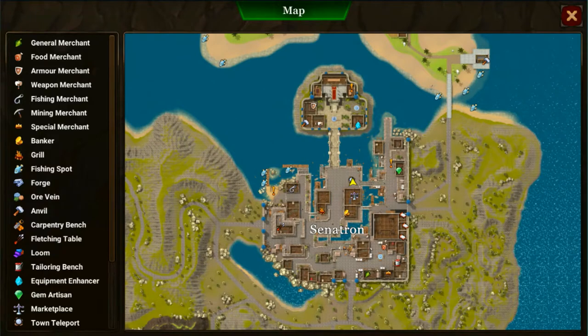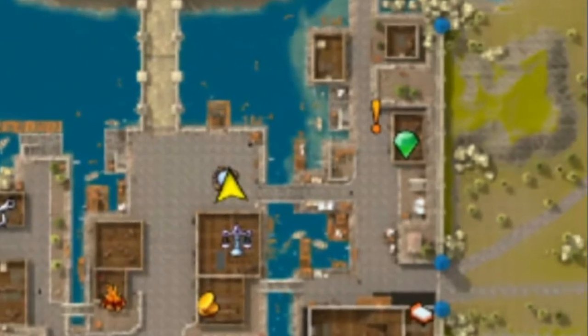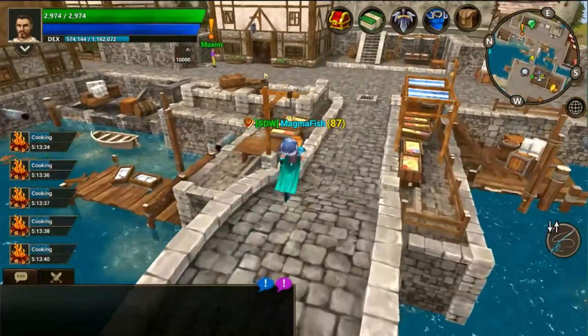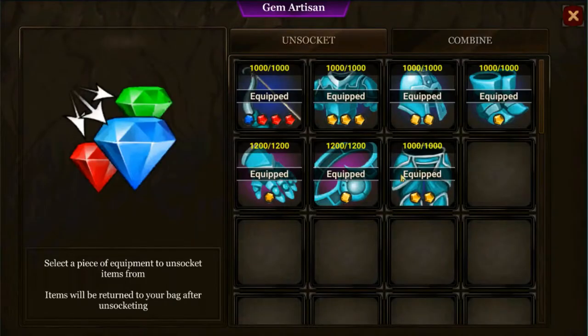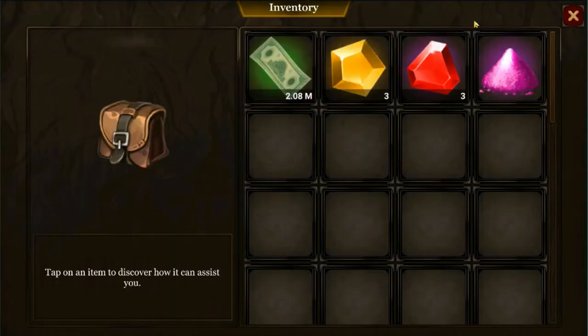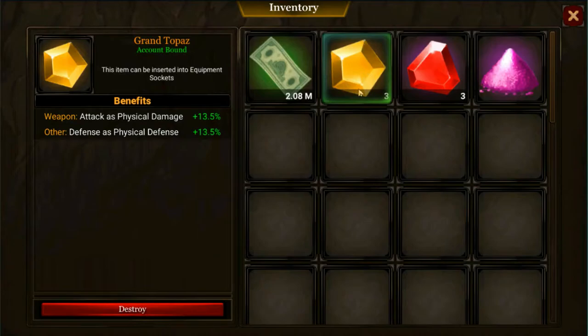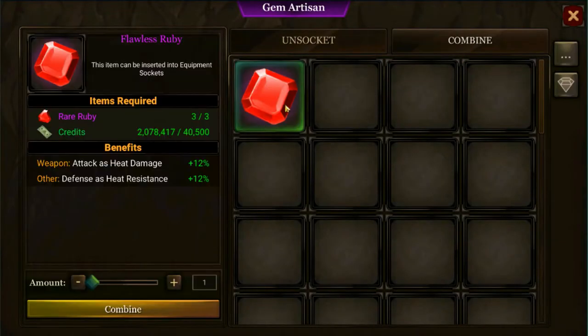To upgrade your gems you'll need to head to the city of Senatron, located to the north east side of the map. You will then need to head to the green gem located to the north east of the marketplace and the bank. You will need to have gems unsocketed in your inventory to upgrade them, which can be done here too by opening up the gem artisan, selecting your piece of equipment, selecting the unsocket option — and you'll notice in your inventory you'll have those gems. To upgrade them, select the combine tab at the top, select the desired gem, and then combine. For example, to make one flawless ruby you'd need 40,500 credits and three rare rubies. Adjust how many you want and then select the combine button.